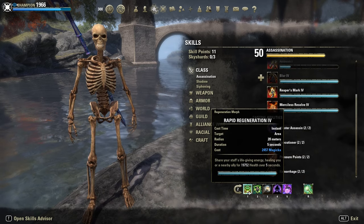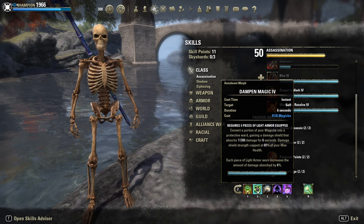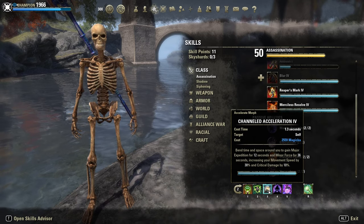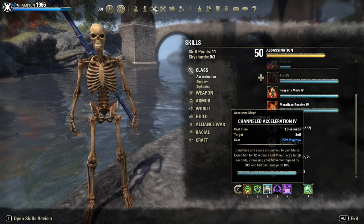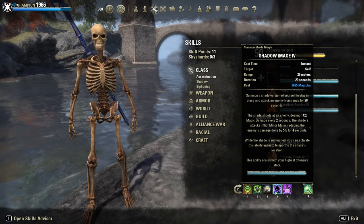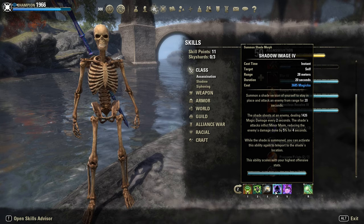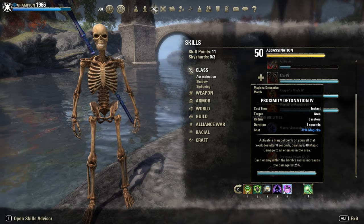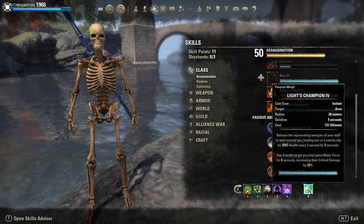Back bar: Rapid Regen to heal ourselves, Dampen Magic as a shield, Channeled Acceleration for Minor Force — another 12% crit damage increase — and it gives magical expedition too, so 30% more movement speed. Shadow Image to teleport back to a safe area after you bomb. Magicka Detonation, which hits like a truck against multiple targets. And as defensive ultimate: Shooting Star.